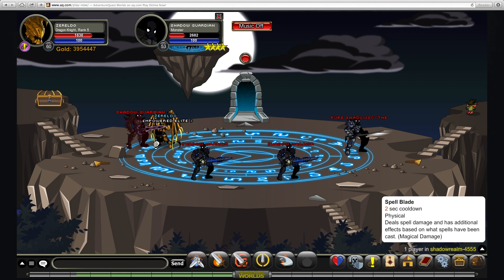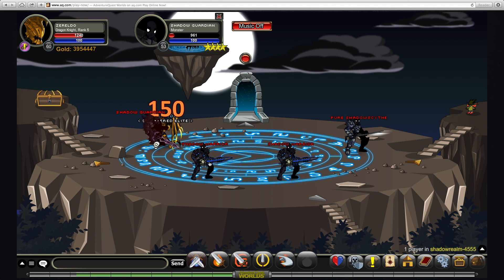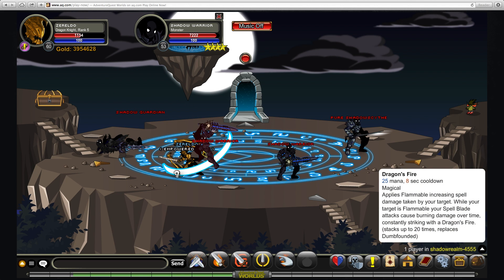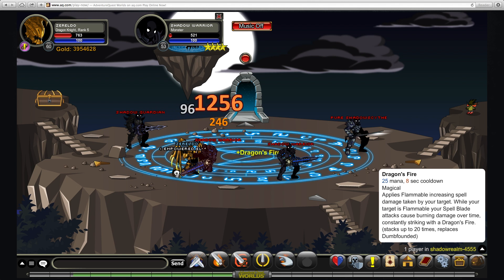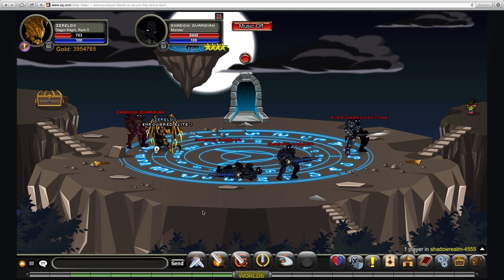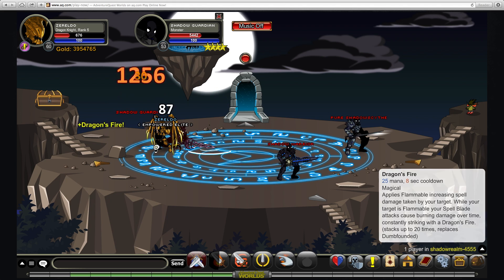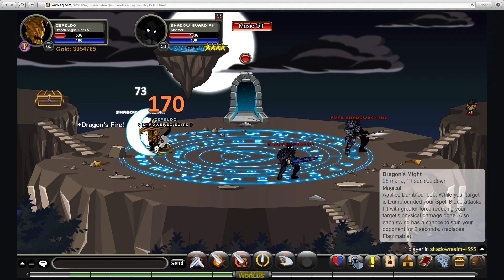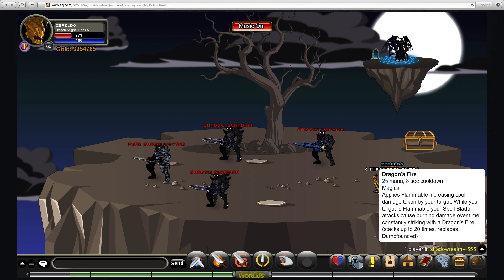The first move also has special effects based on which of the first two moves you're using, so I'll kill this guy and show you how those work. You've got Dragon's Fire — 25 mana, 8 second cooldown. Every time you hit with the auto-attack, you increase this damage over time. With luck, the damage over time starts at 20, whereas with magical it starts at 30, so you can see a huge difference in the damage over time alone. This stacks up to 20 times, but it's cancelled by the second move. So you've got to choose between the two of them. Personally, this is my favorite of the two — I think it's the most useful.